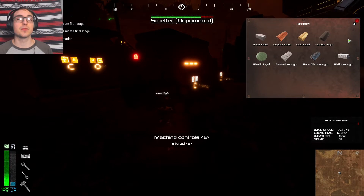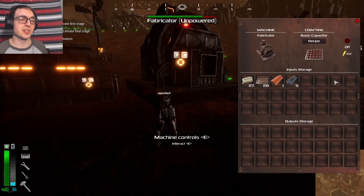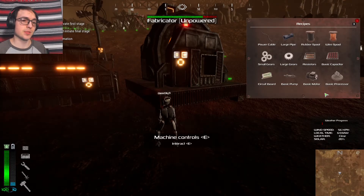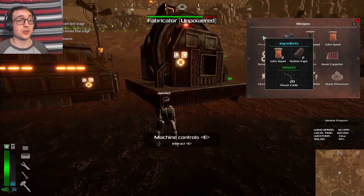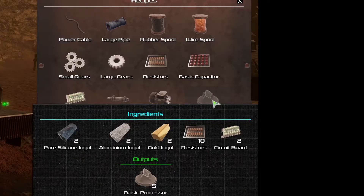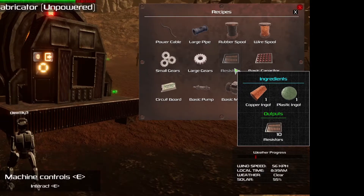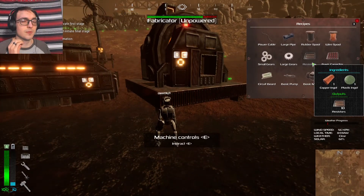And again, this is why finding plastic around the map will be very important, as plastic will be a key material in a lot of what you're building. Moving on to the final significant machine here, we have the fabricator. The fabricator can make a variety of different items, including a power cable — although you can also make that at the crafting bench — whereas the basic processor, capacitor, and resistors are all specific to the fabricator and will be necessary in making more advanced machinery.